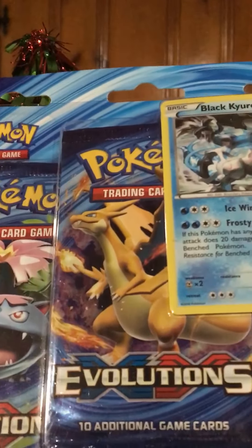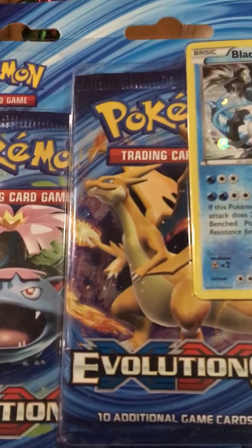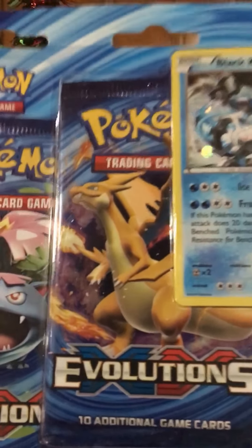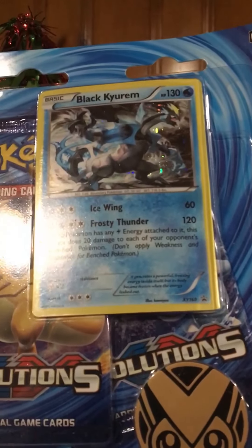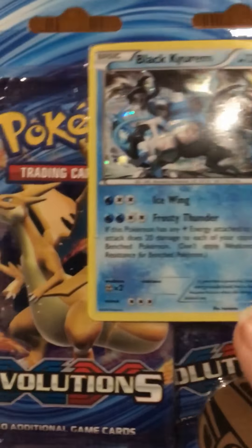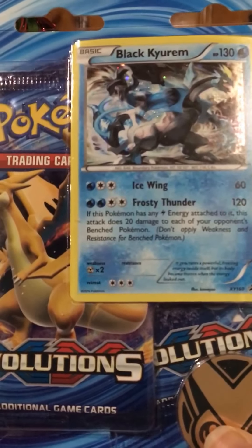We have three evolution packs. And I forgot this legendary Pokemon coin's name, but then there's the black Kyurem, which is awesome.